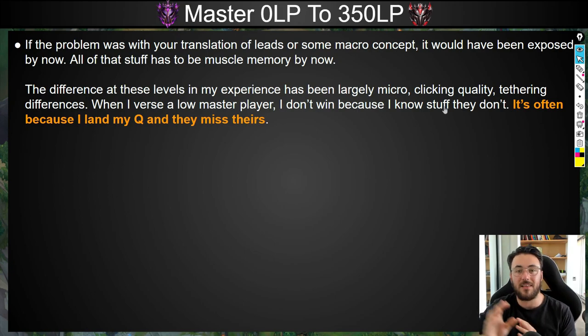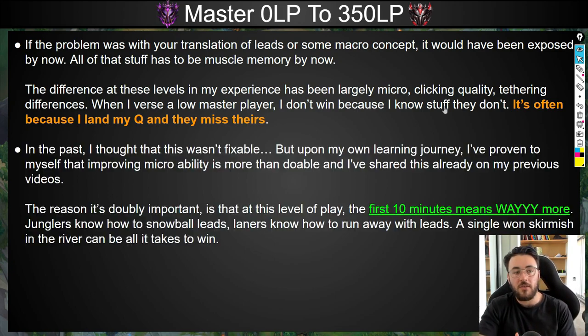My clicking's better, my micro's better, and my tethering's better. I might be better in some other areas, but that's not the main reason I win. So I try to go back to the micro — focus on the really specific details within the lane in the first 10 minutes. In the past I thought this wasn't fixable, that I was capped. When my micro was bad I thought that was it. But upon my own learning journey I've actually proven to myself that you can improve your micro ability — it's more than doable and anyone can do this.